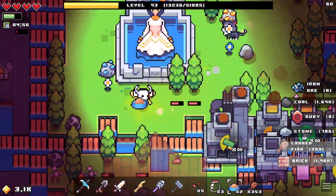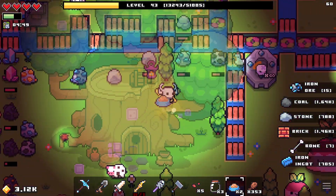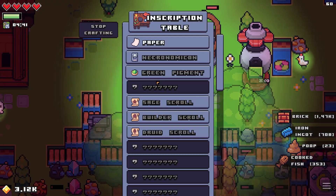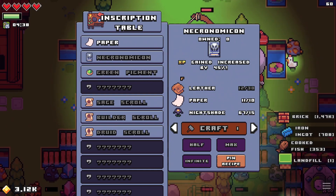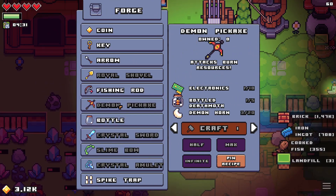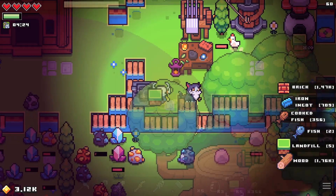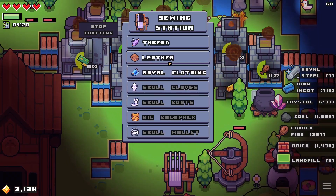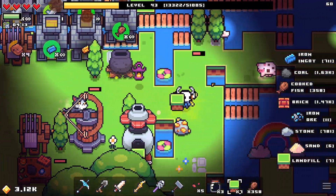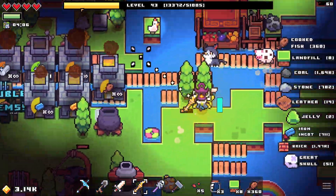Do we have any more cows somewhere around here? There's one — let's feed it. We have some food. Can we make any of this new stuff yet? No, we still need way more leather. This item is going to be quite expensive, and this one even more so. All of this also requires more leather, so for now I'll just have to wait until I get more of that stuff.